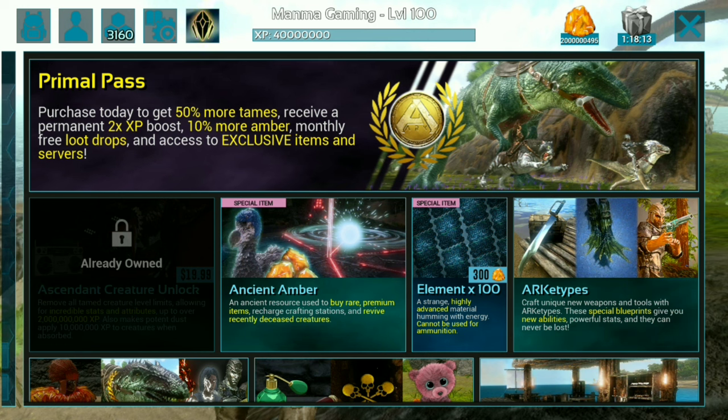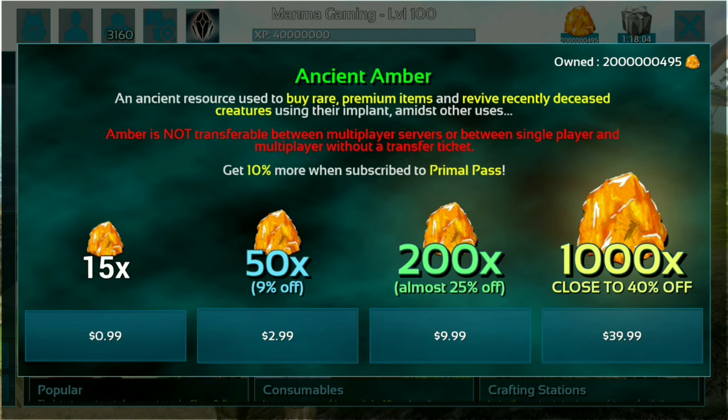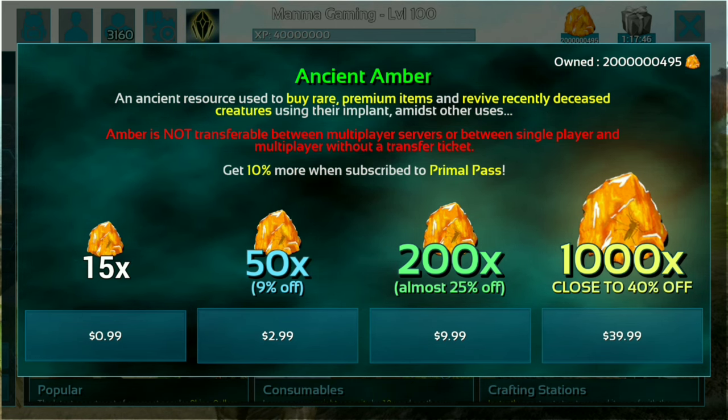You can get this amber, and how can you use these ambers? Just go to the Special and Rare item section — you can use it and here is the buying opportunity for these ambers. You can see I own almost 2 crores and 40,495 ambers here, and all are now free for me.